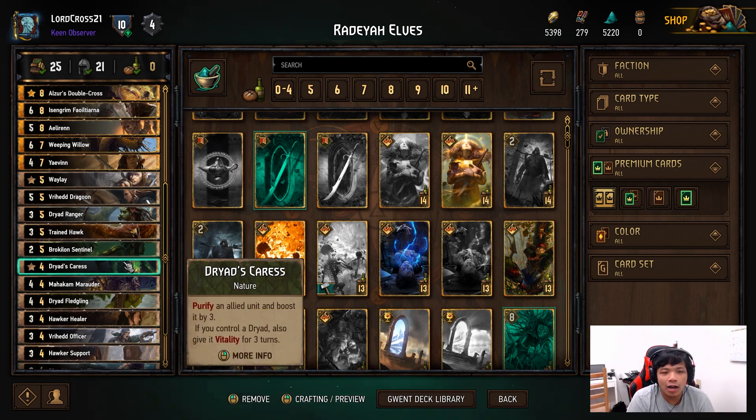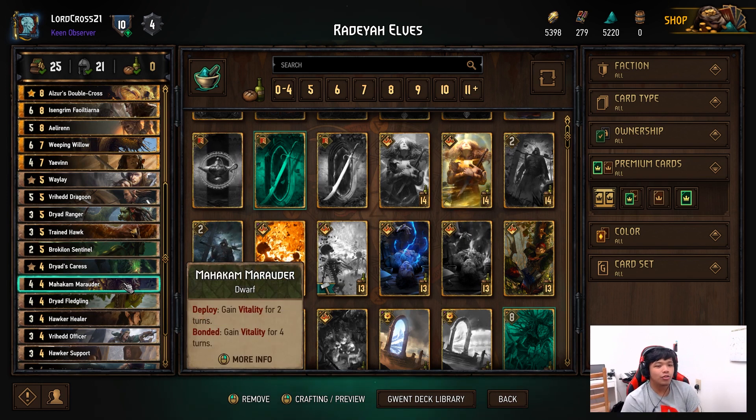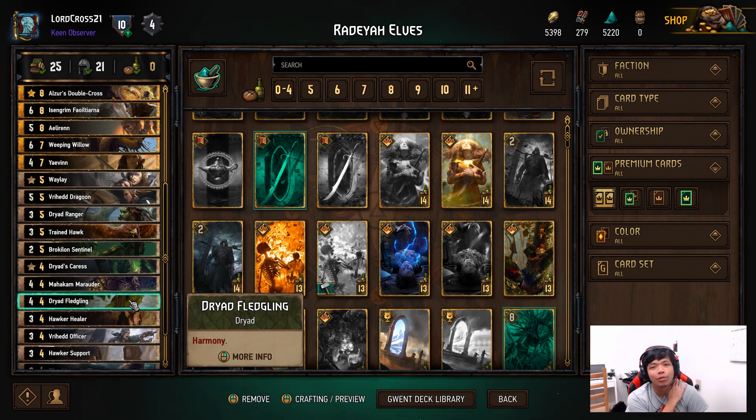Dryad's Keras — honestly, it's just deck feel at this point, but it does have pretty powerful potential — six for four. Mahaka Marauder is always good for that six for four as well. All these six-for-four cards are really powerful in all honesty.